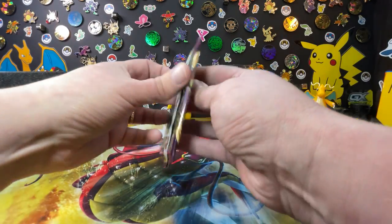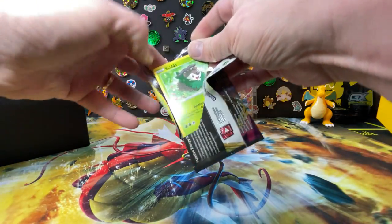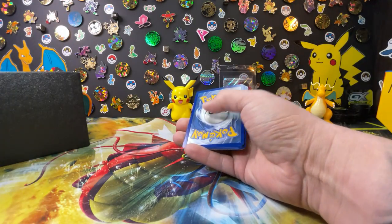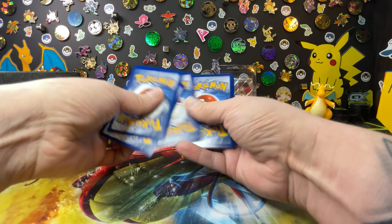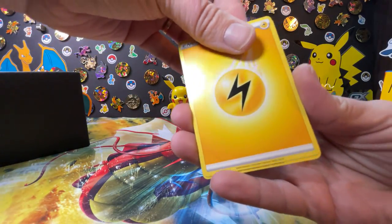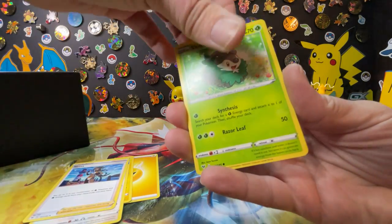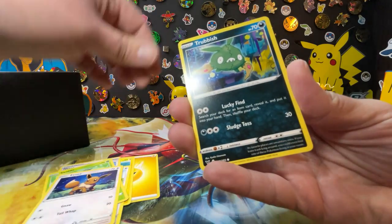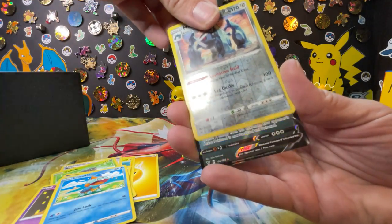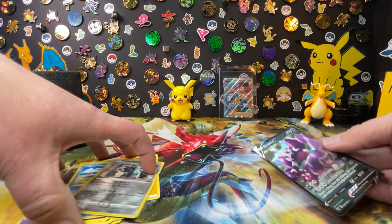Okay, another Vivid Voltage — I like where this is going. We have to beat my wife's Phoebe that she pulled. What if I pulled another rainbow Pikachu? Okay: Perch, Trainer, Skiddo, Eevee, Trubbish, Shuppet, Chewdle, Metagross, and a Drapion V — that is probably the best card we've pulled so far.